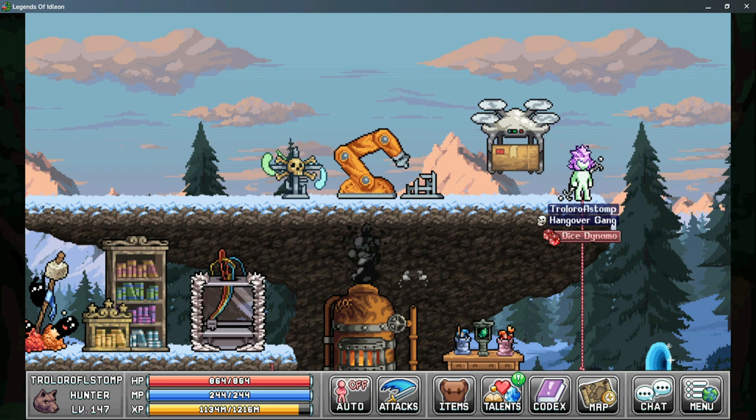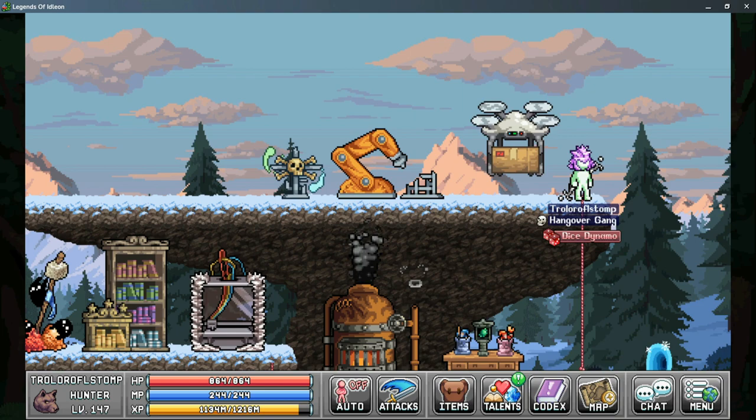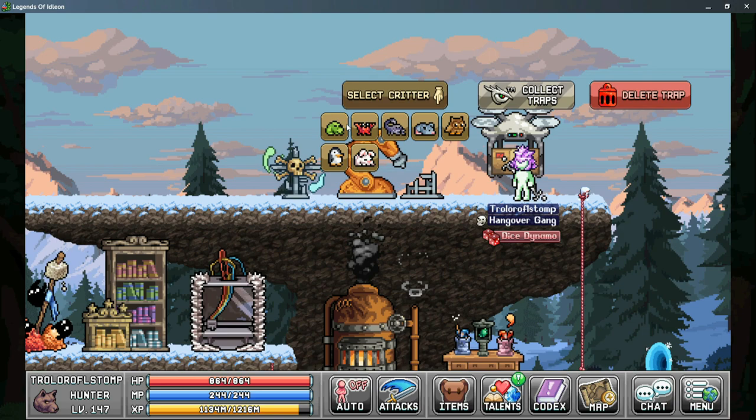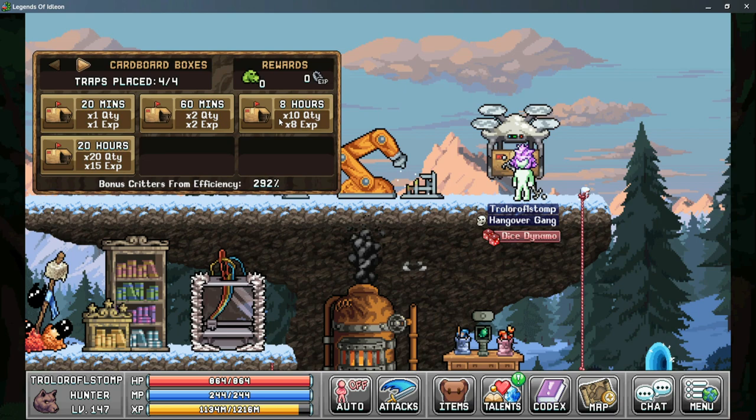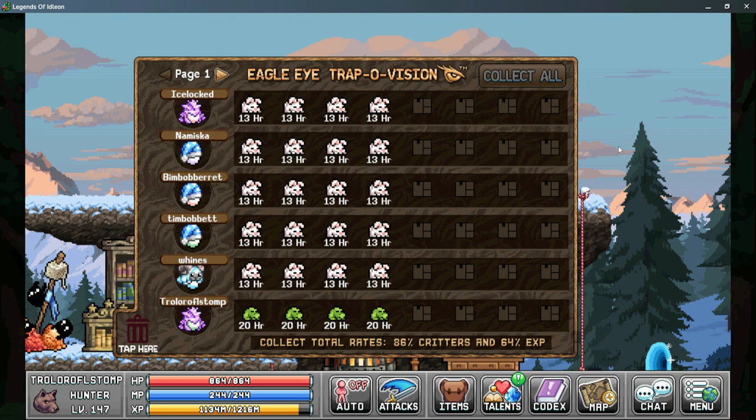The second tip is your trapper drone in World 3, unlocked using the construction workbench. It's one of the best features recently added to the game and it allows you to place and collect traps remotely. Take each of your characters to the trap, select the critter you want, and place the traps there. Once you click 'Place Traps' it's the same menu we went over before. You can also collect all your traps here, and it brings up the same menu that eagle eye has.